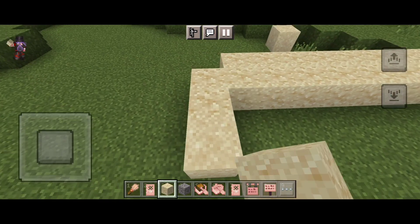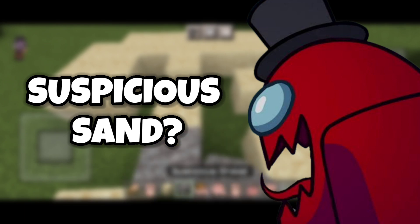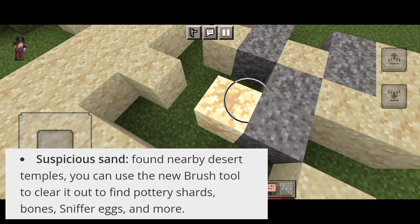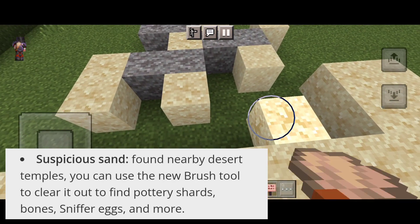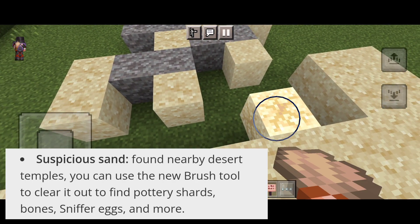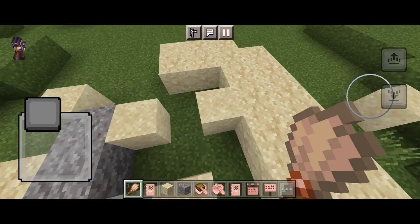Moving on to the suspicious blocks. You will be able to find a new type of sand called suspicious sand near desert temples. You can then use the new brush tool to whisk away all the suspicious sand in an attempt to unearth everything from pottery shards, hidden tools, and bones, to sniffer eggs, which are the most adorable consolation prize imaginable.